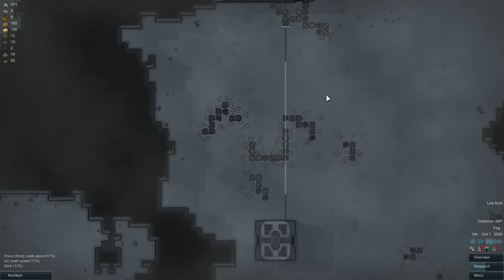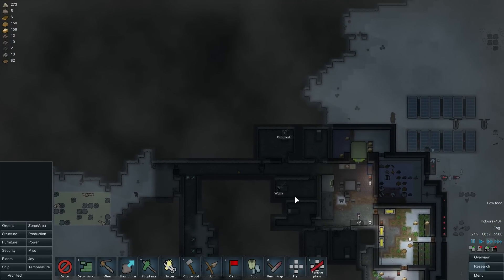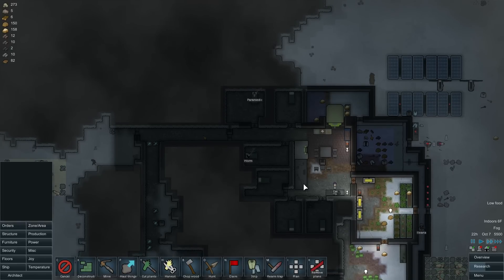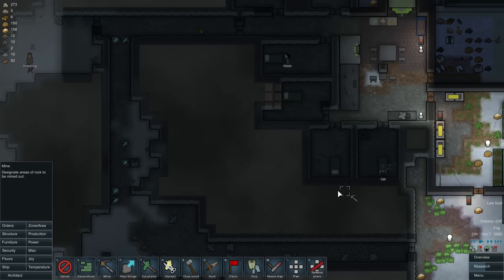I guess we do have this thing down here that's not being used because we don't have any place to put stuff right now. Alright — mine the rest of that out when they get a chance. I need to start dealing with this whole situation we got going on here. I'm gonna mine this back — we're gonna make a little back path for the heating system.